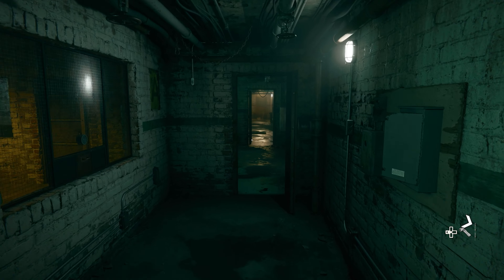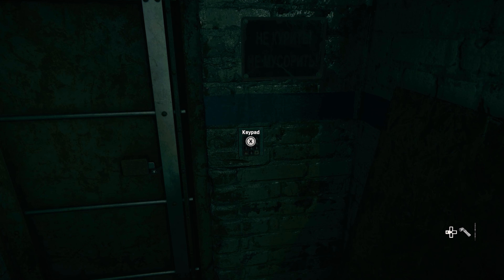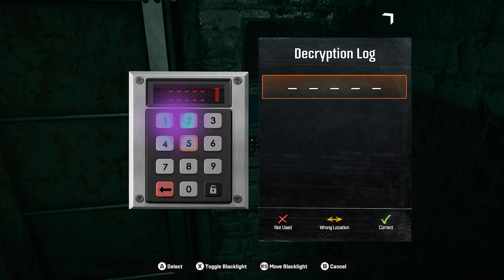There's a couple things for us to do down here, so first we're going to head down the hall and turn right to find a door locked by a keypad. We need to use the black light to see the fingerprints on the buttons, then guess the correct order of the numbers.